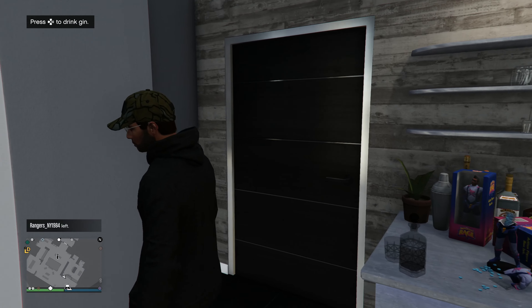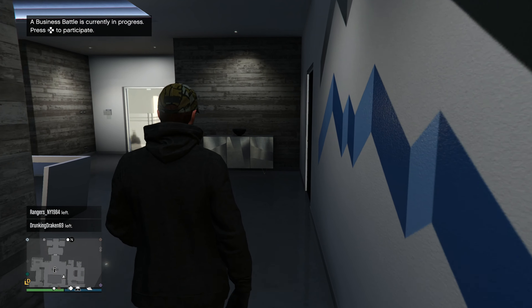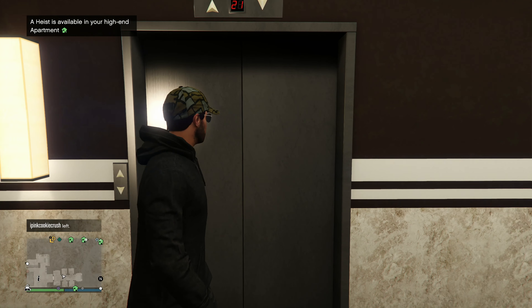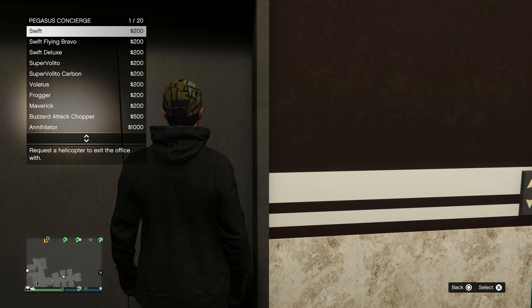Today we're going to be going over all the new content we got this week in GTA Online. As you can see in the top left hand corner, the Obey 10F is now available for purchase. All you need to do is bring the regular 10F over to Benny's, or inside your office garage or arena workshop, and then upgrade it to the wide body version. The best part is the wheels actually line up with the wide body kit, so it's going to look proper.